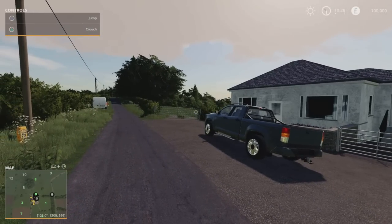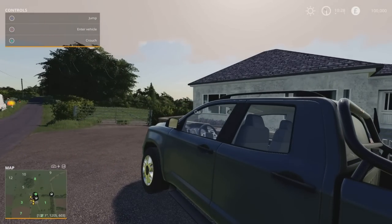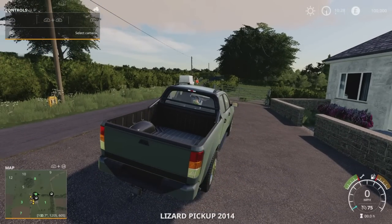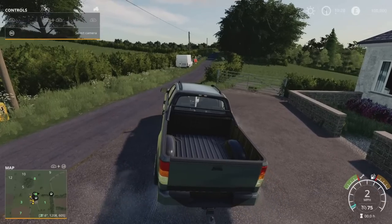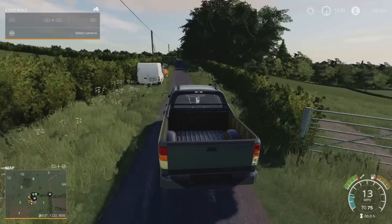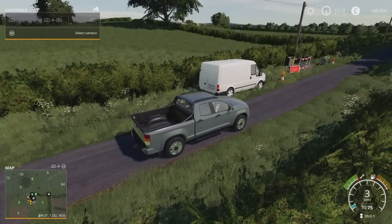We're going to grab the pickup and head around the map to check out a few other bits and bobs. I'm going to go around clockwise - there's kind of a route round, almost in a C shape. You can't do a complete loop round, as you'll see when we go around. There's some nice features and animations and bits that have been added in.